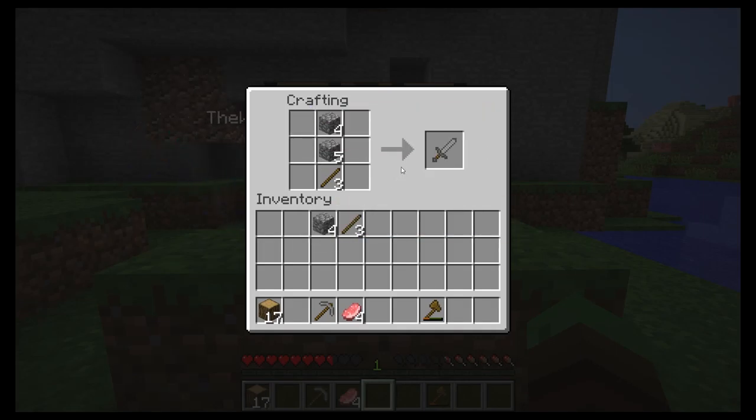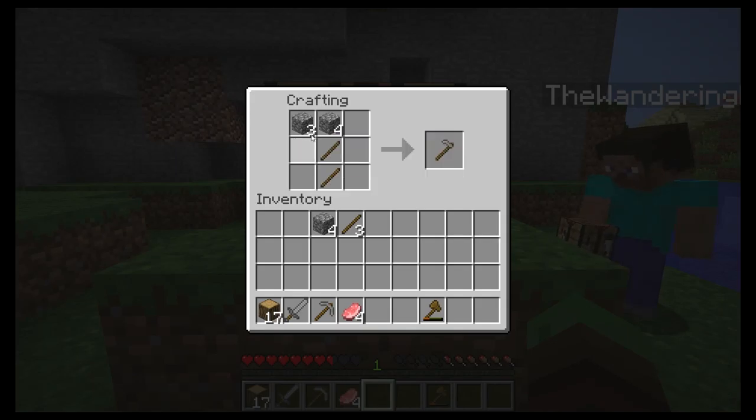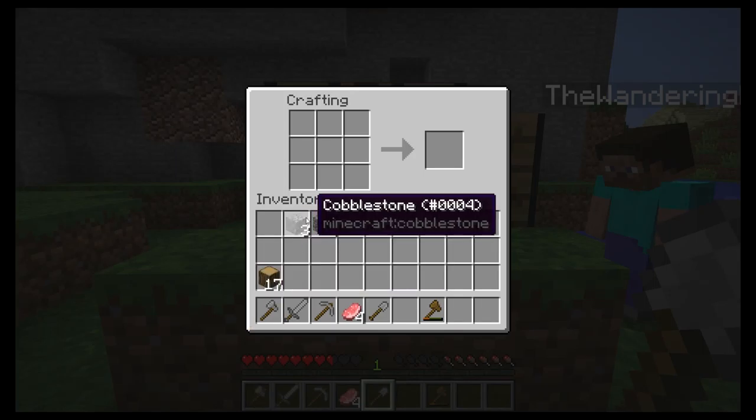There may be a dungeon nearby. I'm making a sword. I'll make a stone shovel. If I want to give you something I just drop it on the ground — put your cursor above it and hit Q and it'll toss it to you.